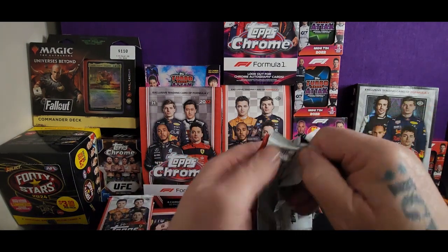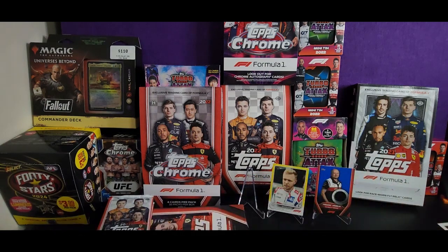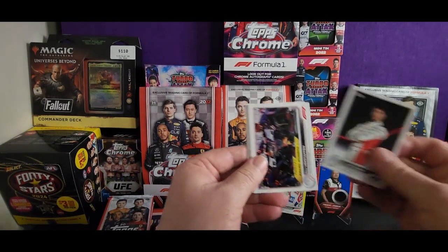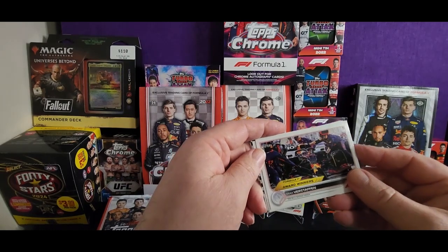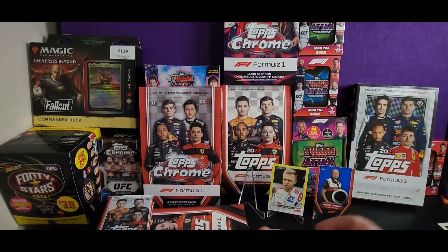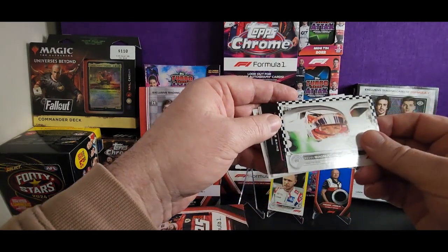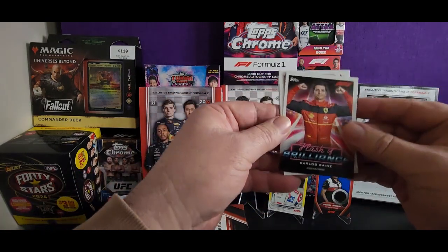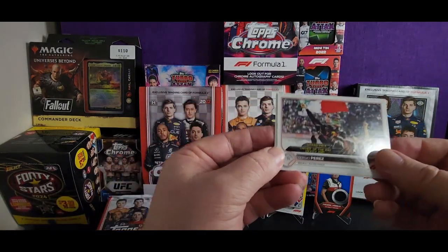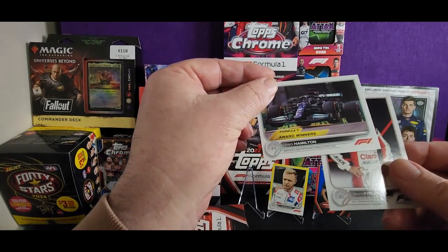Halfway through this box. Max Verstappen, Nicholas Latifi, Kevin Magnussen, Carlos Sainz Flash of Brilliance — nice card. Sergio driver of the day Mexico, Home Grand Prix Fittipaldi, and Lewis Hamilton award winner.